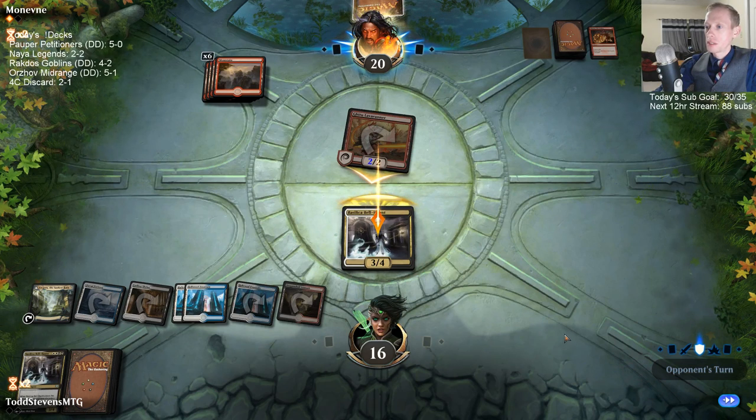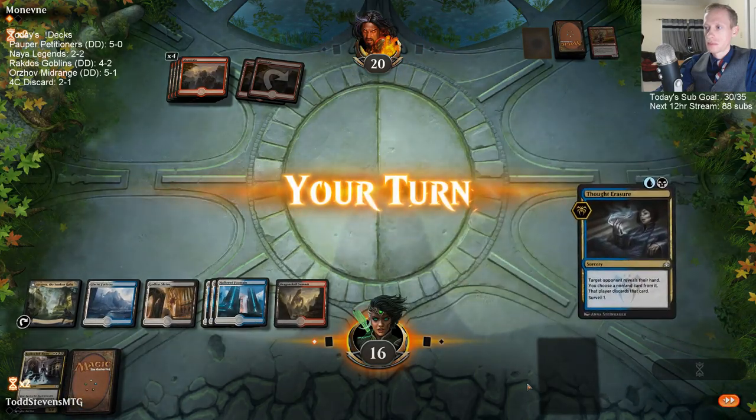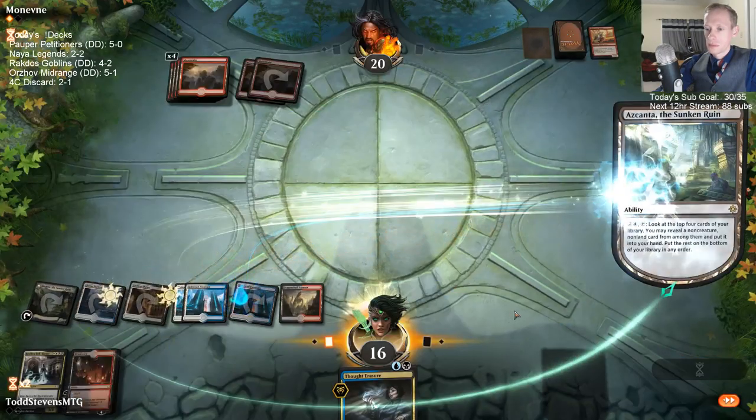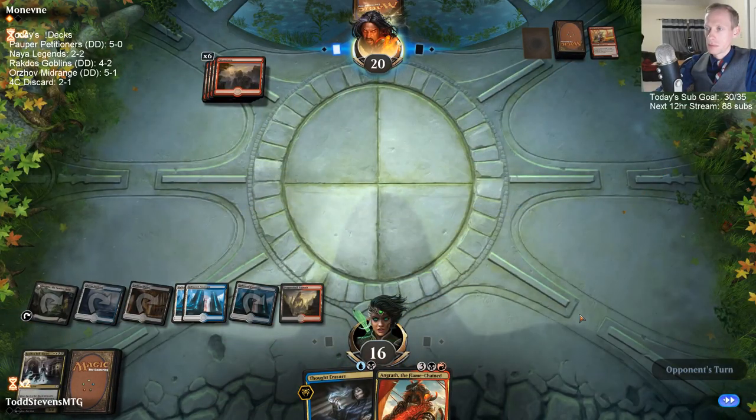I'll trade for their spells — I'll take your burn spell and your Lava Runner — and gain three life. Good job Bell Haunt. I'm not sure exactly what Thought Erasure will do — why I wouldn't just play it for two mana surveil one. The discard — they didn't have any cards in hand so they didn't have to discard one. So we just got three cards from the surveil.